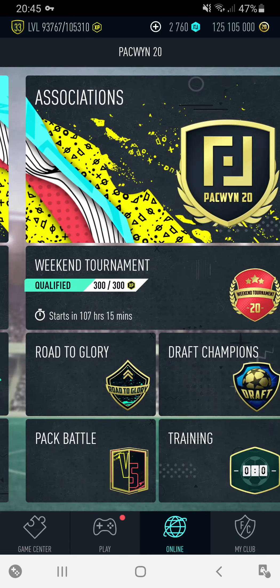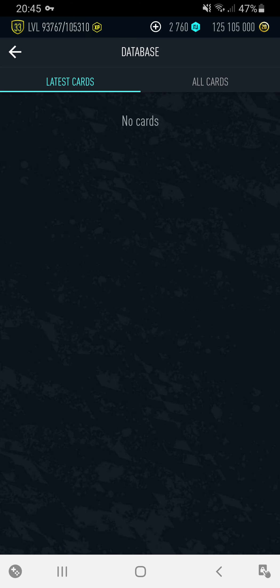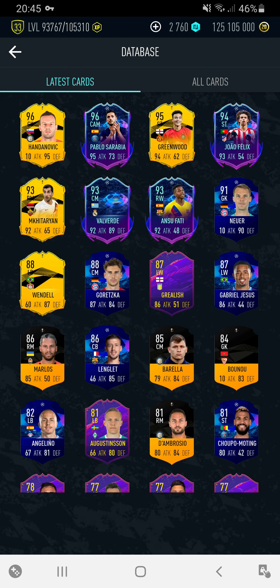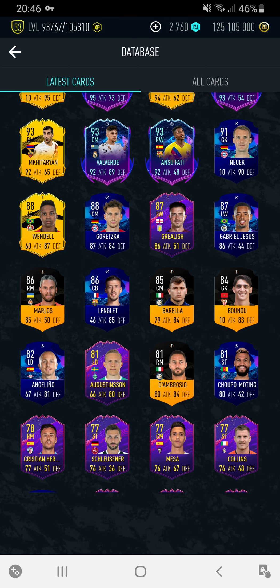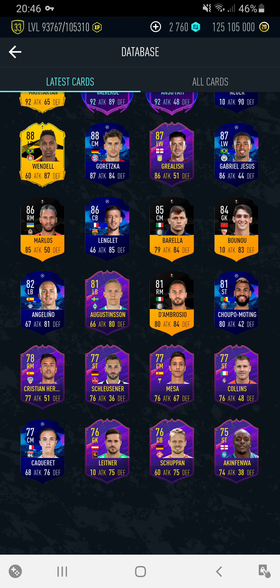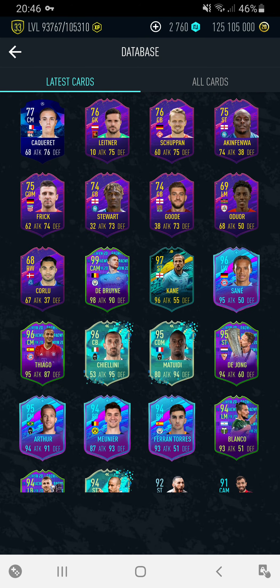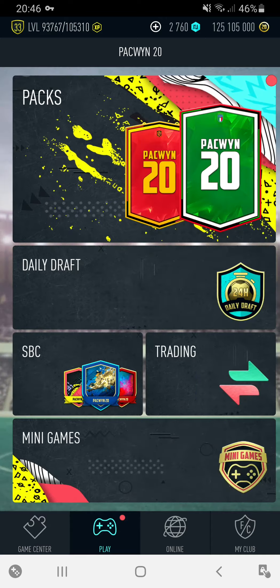Those packs are going to be very helpful in getting these new cards that have just come out. Look: 96 Handanovic, 96 Pablos Arabia, 95 Greenwood, Felix, Manuel Neuer as well — a Man of the Match UCL. There are quite a few hero cards actually, and the award winners have come out as well.